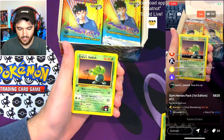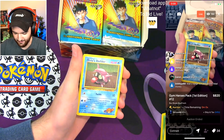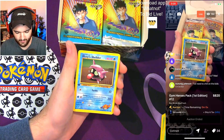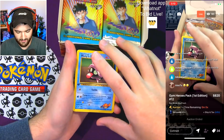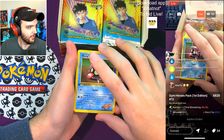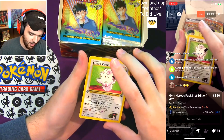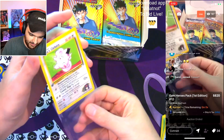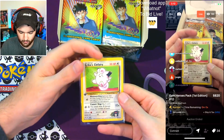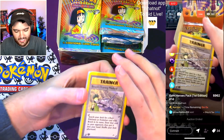And here we go — three, two, one. Faded! Wait — did we pull the Surge? Oh yeah, I completely forgot! And here we go — not baited — Erika's Clefairy! That is so cute, oh my god. That's a sick card. Pogs in the chat for this man. Erika's Clefairy is so cute. Pikachu Stan 456 wins at $456 — can we get a Pikachu for Pikachu Stan 456?